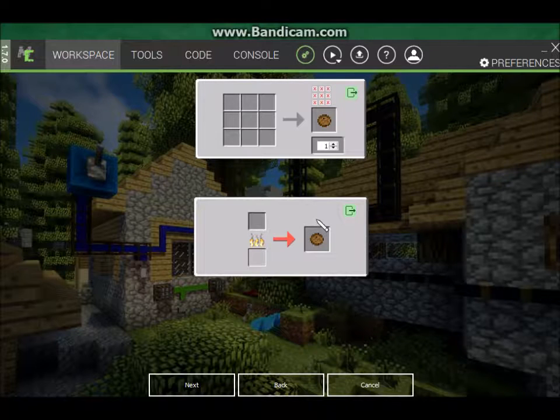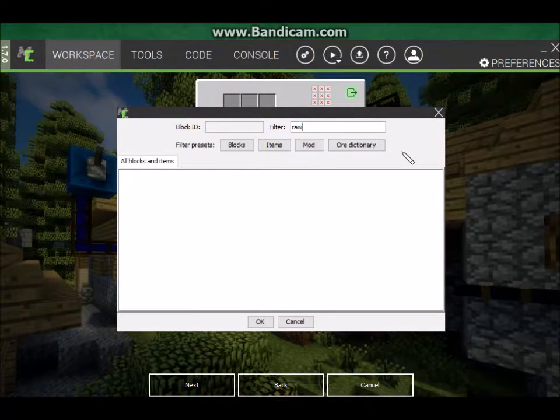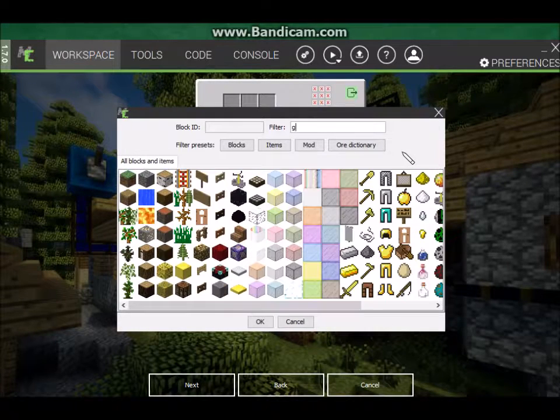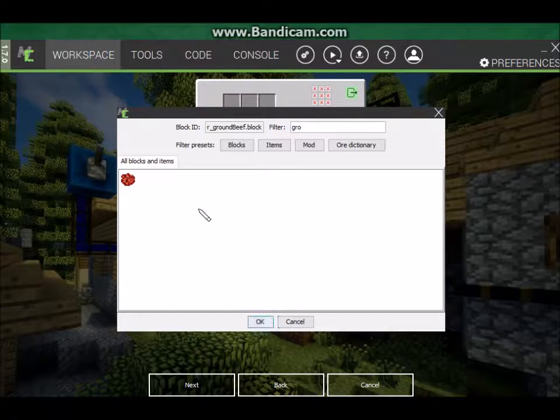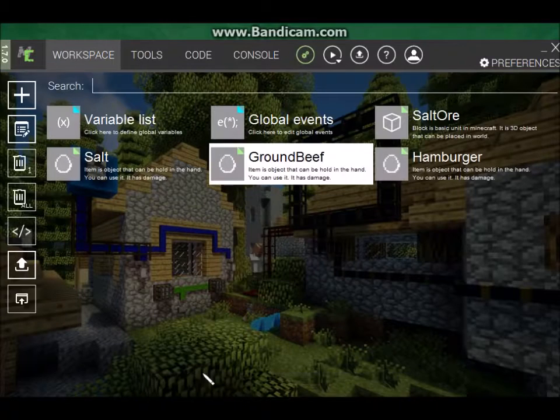We're going to add a cooking recipe, so click on the little cube icon and type in — it's ground beef. Yeah, ground beef. There it is. Click OK on our ground beef and that should be good — it should turn into a hamburger. Just make one of those. Click next, and I guess we will start working on our cheeseburger.